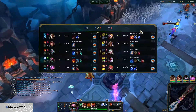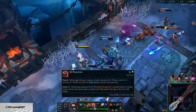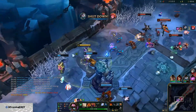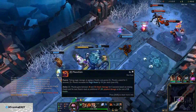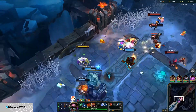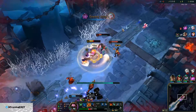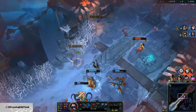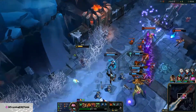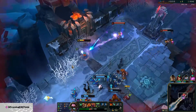His E — whenever he takes damage or pays health, he gets a stack of magic resist, and it's currently 3% per stack, max 6 stacks. And his ult is basically 60% max health regeneration.